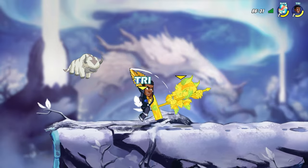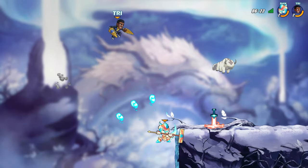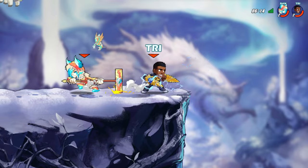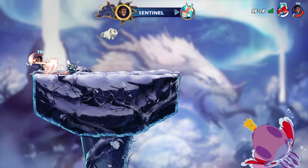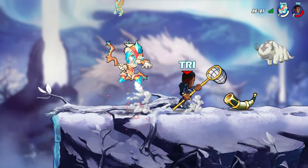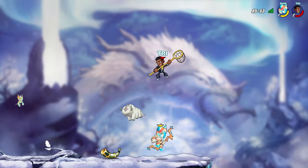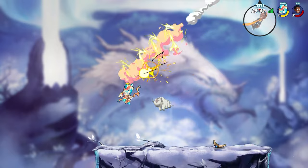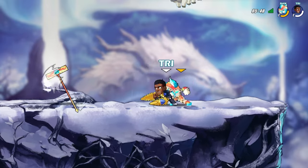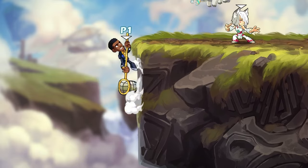Hammer has one of, if not the strongest offstage kit out of any weapon in Brawlhalla. This is mainly thanks to Recovery — the ability to make any opponent that's above you suddenly get thrown below you is a trait only shared by Gauntlet's Nair, but Hammer Recovery has much more force. Because of this, you want to get below your opponent offstage if possible. Of course, this can be risky depending on what resources they have left and what weapon they have, so honing your own resource management and being smart about when you attack is crucial. If you do manage to get underneath them and hit the Recovery, this can lead to a devastating gimp.